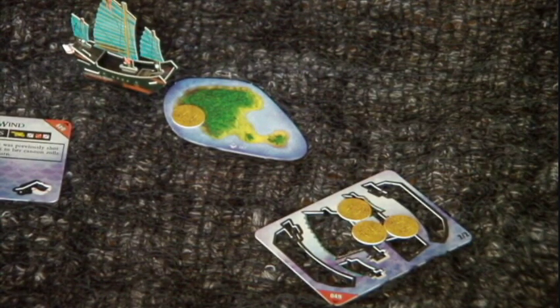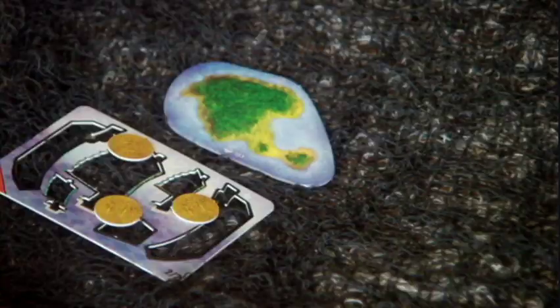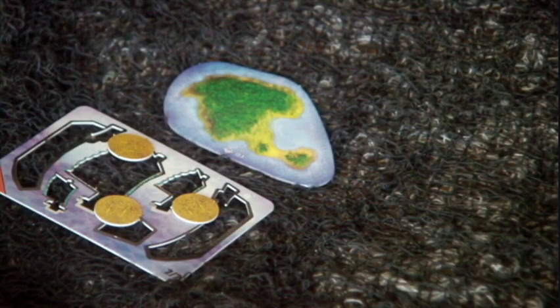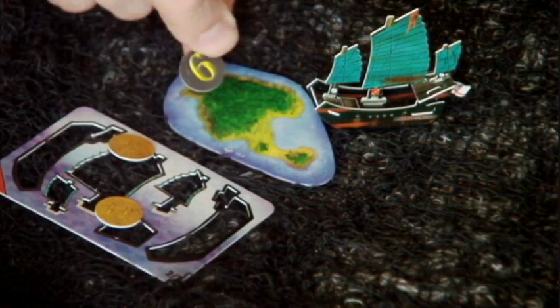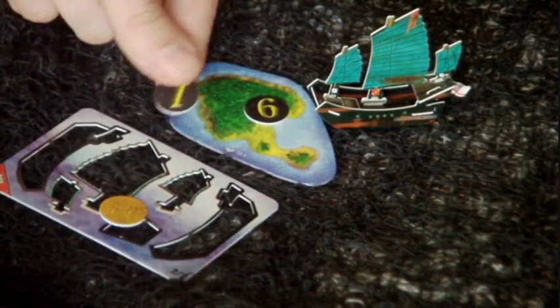You can use one of the discarded model cards of that ship to represent its cargo hold. But you have to keep the coins face down until you reach your home island. Then you can unload your treasure and see if the trip was a boom or a bust.